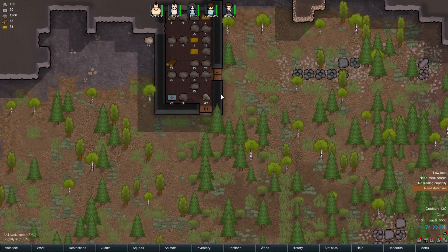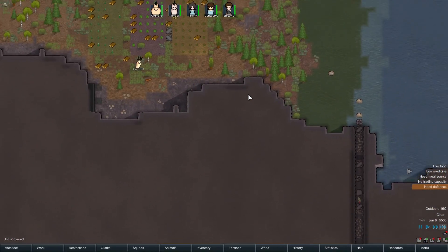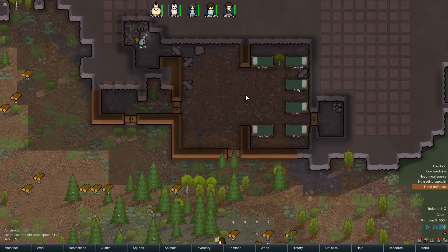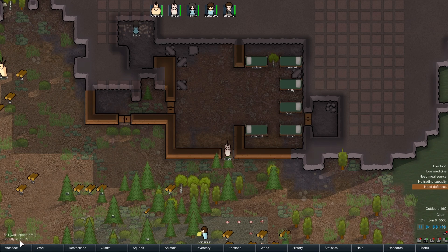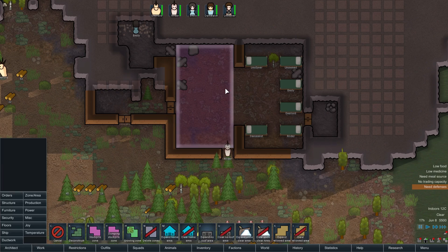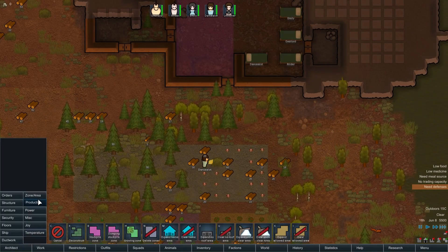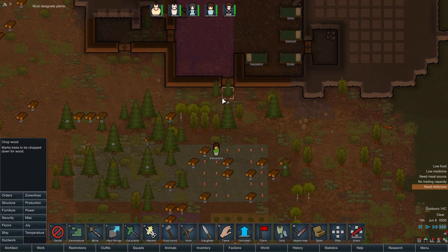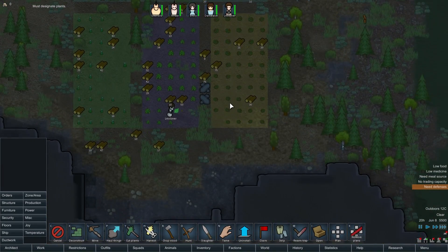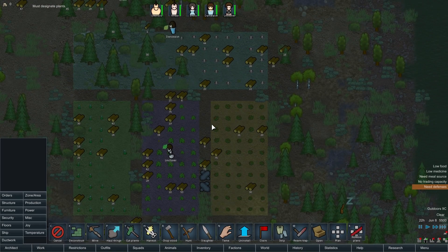Unfortunately they're still hauling a lot of stuff down here. Let's just cancel this — don't haul things down there, bring it up. We have medicine, don't worry, they'll go and grab it all. I suppose I could, just to make things a little bit easier, make this a stockpile zone — yeah, go ahead, you can just start hauling stuff up here. We really need to get rid of that tree though — it's slowing everyone down. All of the planting is being done, which I'm very happy about.